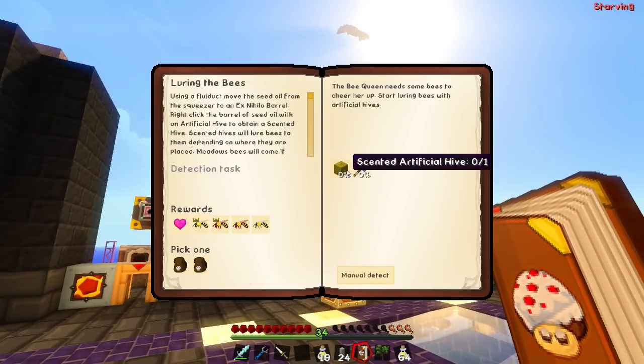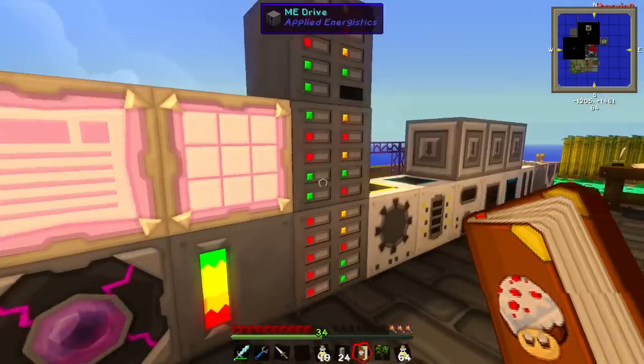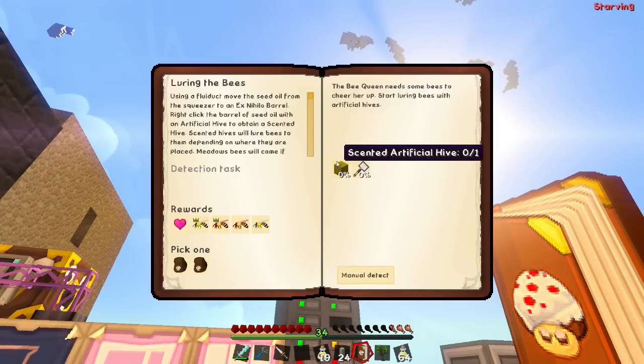So the first thing is the ascended hive and the scoop. The ascended hive is actually added by Ex Nihilo. So that's something we should be able to do with our barrels and such. And the way that this is made is it's an artificial hive placed in a barrel with a bunch of seed oil.